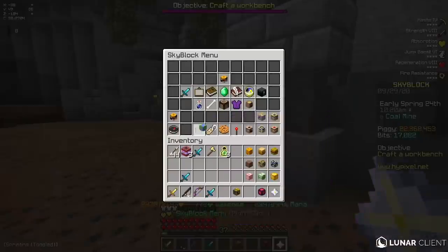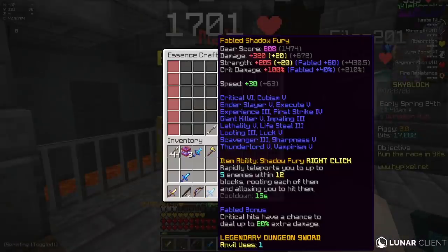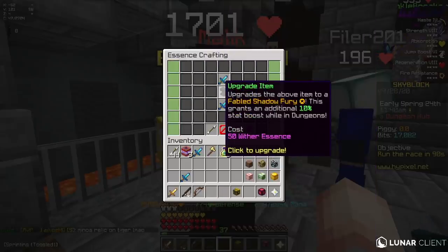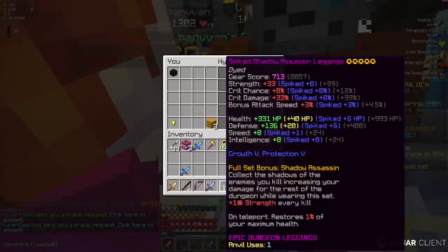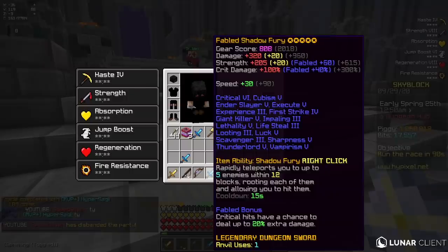Imagine what it's going to be like when I'm inside. Okay, I can upgrade this thing once, but I'm going to have to pay someone to upgrade the sword the rest of the way. Let's go ahead and do this. Did I get scammed? He didn't scam me. We have a 5-starred thing. Fabled Shadow Fury, 5-starred.